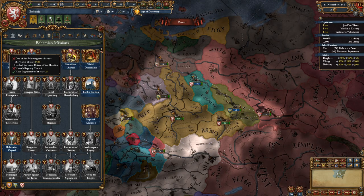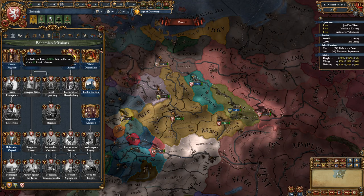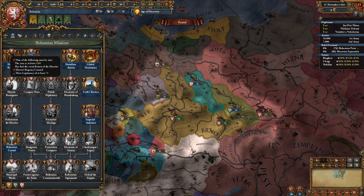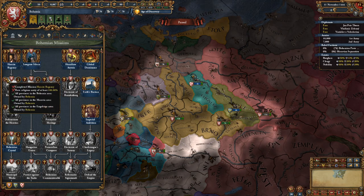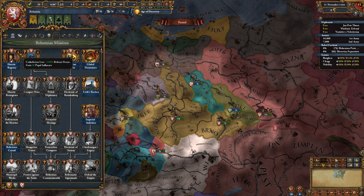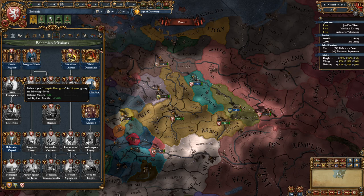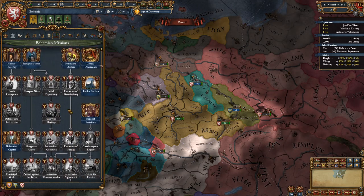Once you do that, there's an event which gets you reduced Catholicism and Reformed desire, and gets you Papal influence, which is interesting if you think about it. This is assuming you stay Catholic — it's different if you go Hussite, which I'll show from a mid-game save.